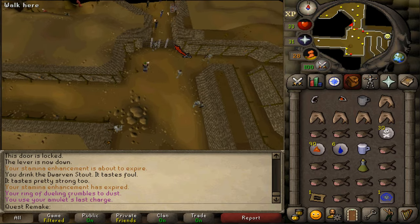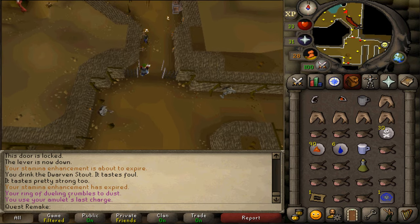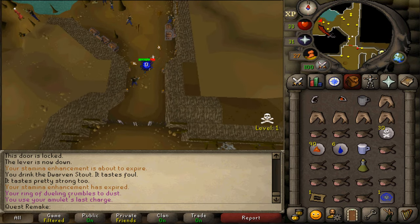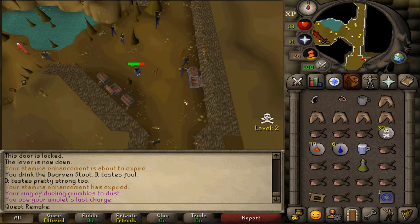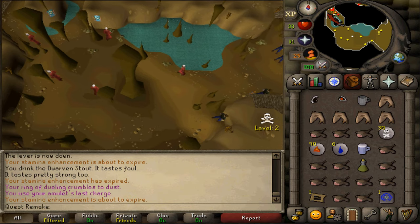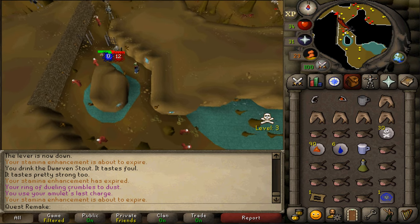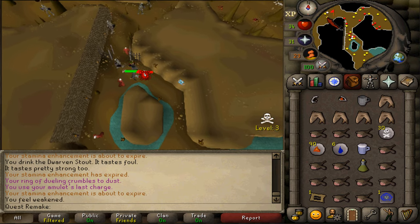Just open that gate and enter the wilderness. Then go west, following the dungeon until you see some black demons. Once you are at the black demons, go south.